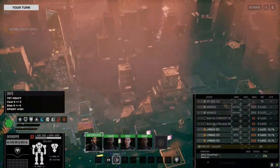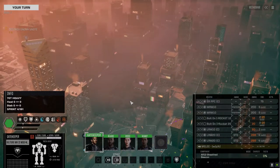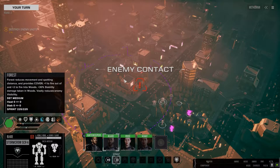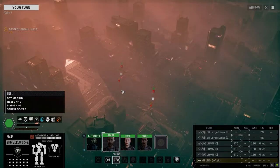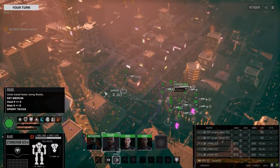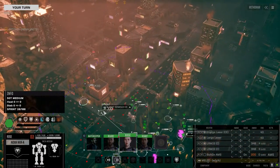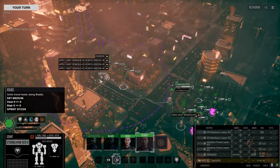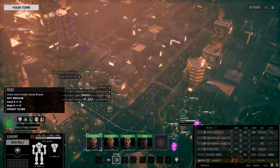I kind of floated around the map to find the best way to approach. I don't want to split my forces — I want to take down their units one at a time with everybody on them. We've got enemy contacts already. A Kodiak. Another Kodiak. All right, let's get up here. We've got some fast forces — storm crows and novas — so hopefully we'll be able to pull off some hit-and-run tactics.